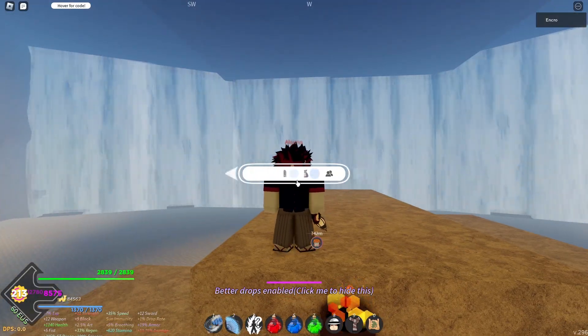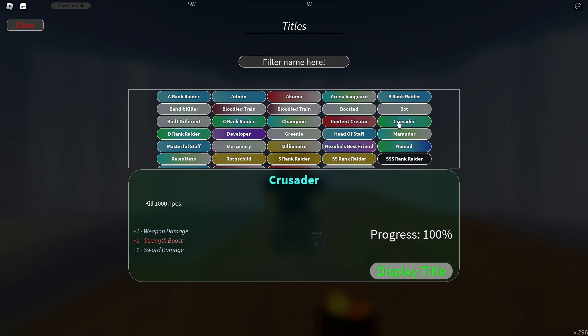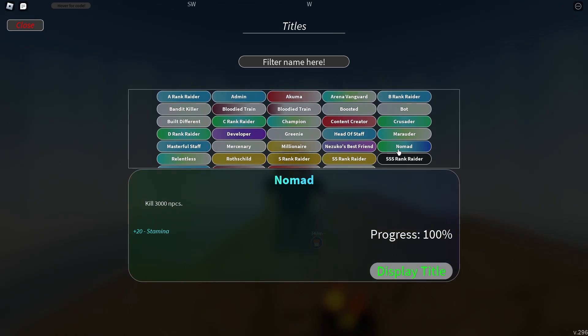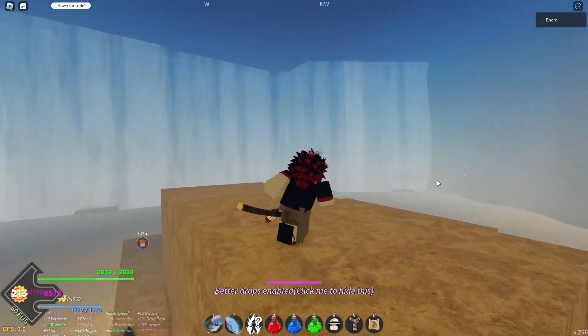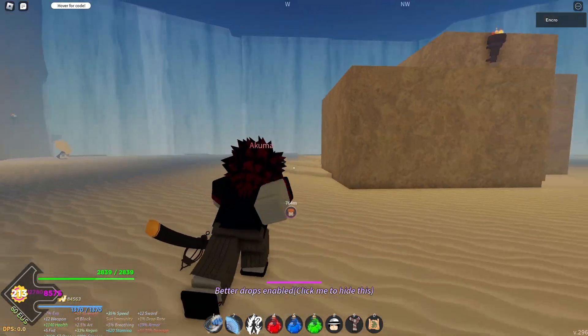Last but not least, we have titles — probably the most low-key one. Different titles give different bonuses. For example, the Akuma title gives one plus strength boost, so you do one extra damage. The Crusader gives three extra M1 damage, and the Mercenary is the same — three extra weapon damage. Get as many of these titles as possible. The super rare ones usually only give drop rate boosts, so focus on the easier ones like Akuma, which you'll probably get naturally.